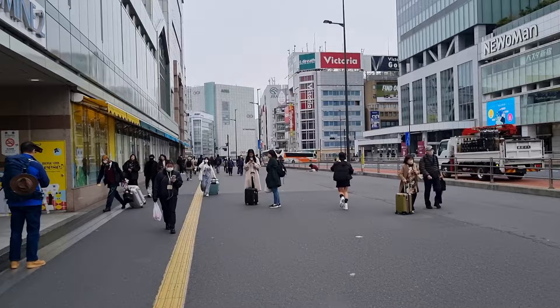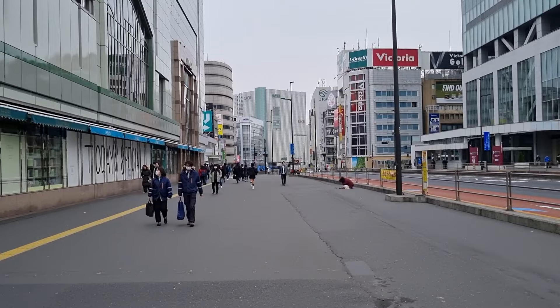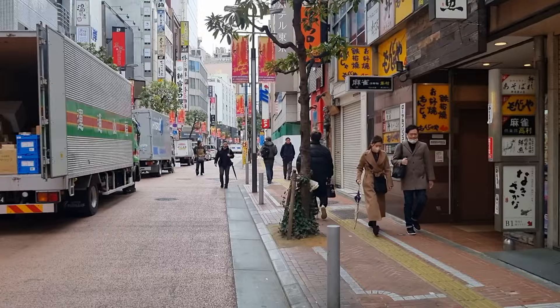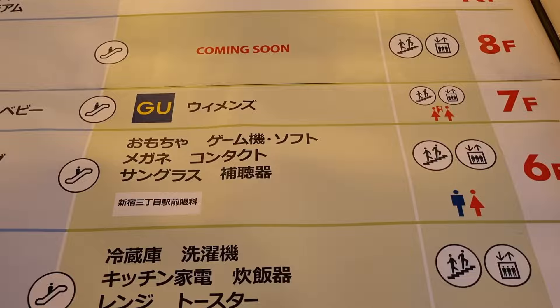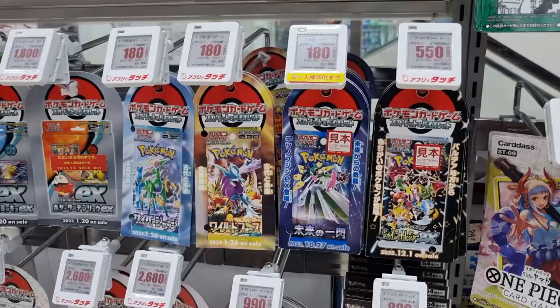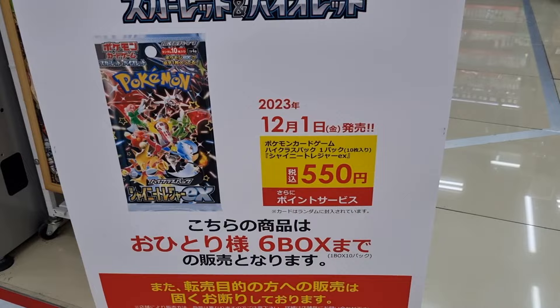We're now walking past Shinjuku Station again to go to the other side of Shinjuku — the east side — for our next stop. We'll do one quick stop at the big Kameda department store, not because I want to buy anything, just to see what kind of packs they have in stock nowadays. Sixth floor. All the One Piece is sold out. For Shiny Treasure EX they have a six-box limit per person — so you can buy six boxes at a time. The stuff is available.